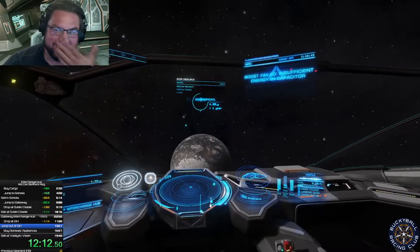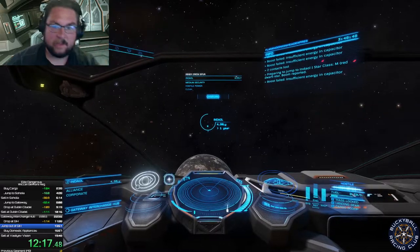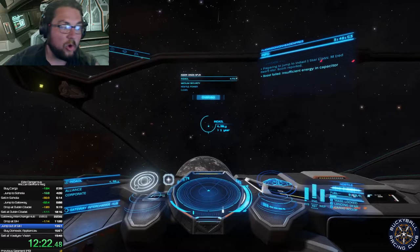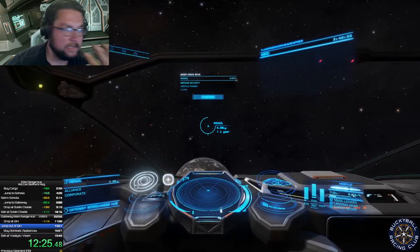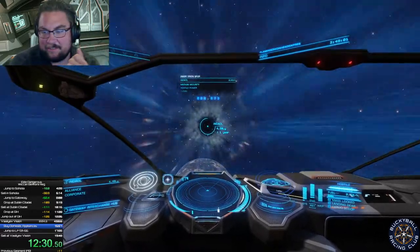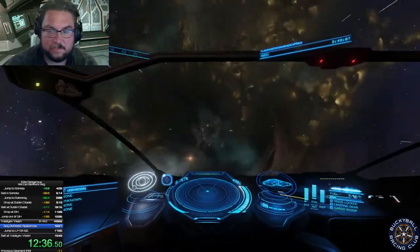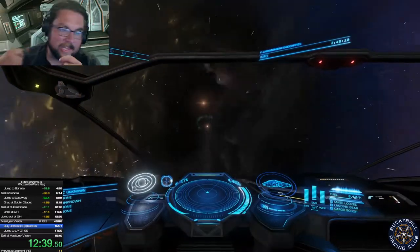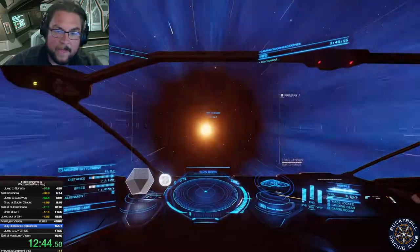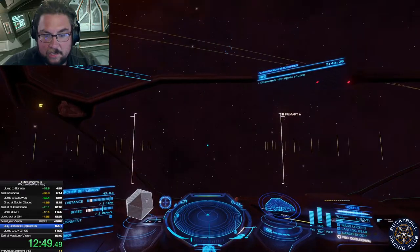Now we're going to jump to the next system, where we're going to buy a domestic appliance. We got out of mass lock and we're cruising towards Endale. I hope I've done my fuel management just right. For fuel management, I've cut my fuel loadout - I started the race with 62% instead of 100%, so that my ship will be light enough that I can just make that final jump. If I do it, I save an extra hyper jump which is an extra 45 seconds - which is huge.